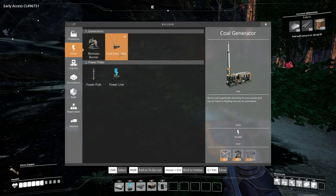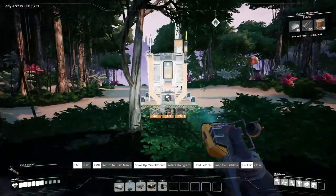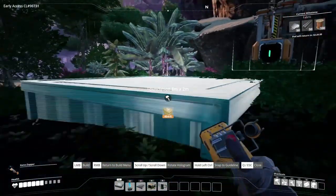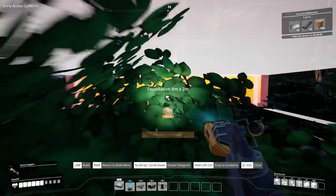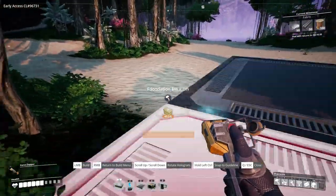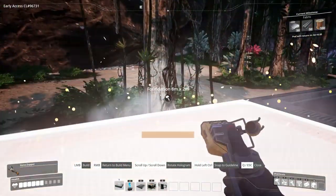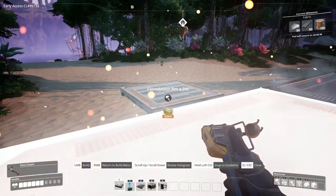I have enough for two coal generators, which will take us from 40 to 100 power just like that, which is nice. Let's build a foundation - I really should have brought the chainsaw. I might need to go back for that to clean this up a little bit. The good thing is you can actually place these things through trees, which is kind of cool because it gives you that industrial nature look - almost like nature's reclaiming itself.